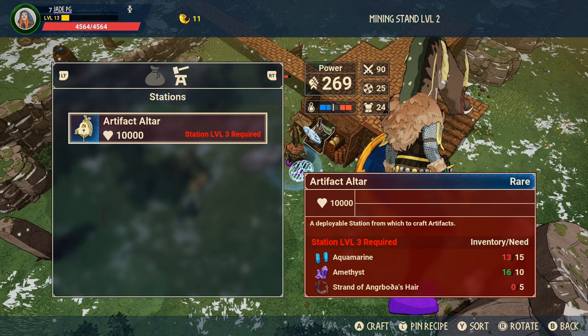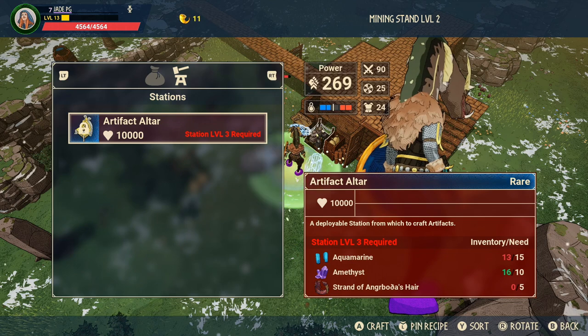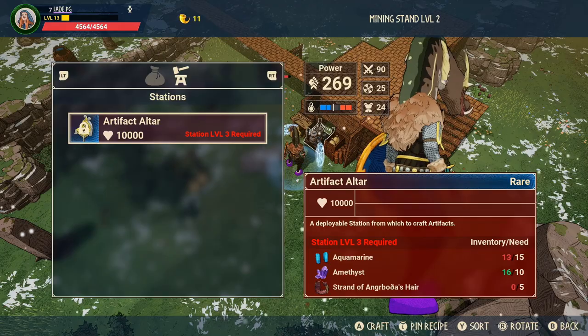So there we go — hopefully you found that useful. I'll do more little mini guides like this showing you how to unlock some more of the advanced crafting stations, but basically you won't need to until you've got more of the resources or taken on some more of the giants. Until next time, later!